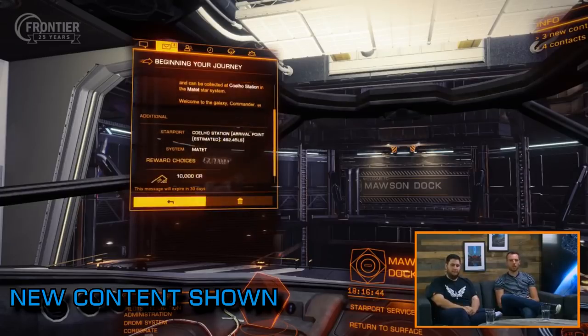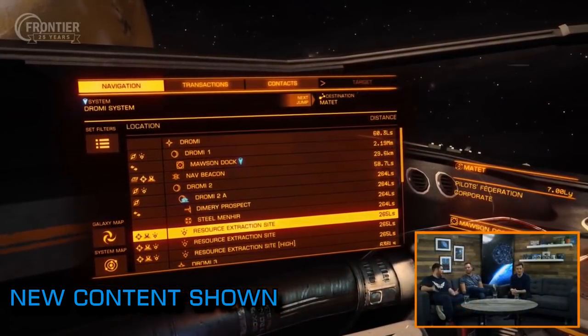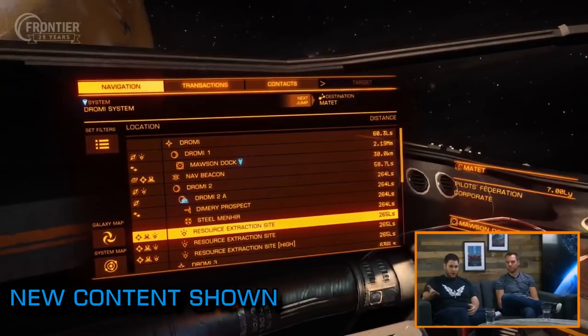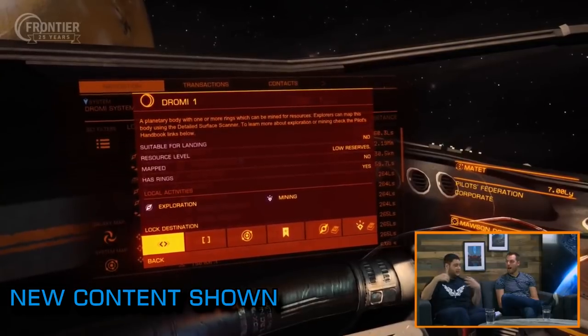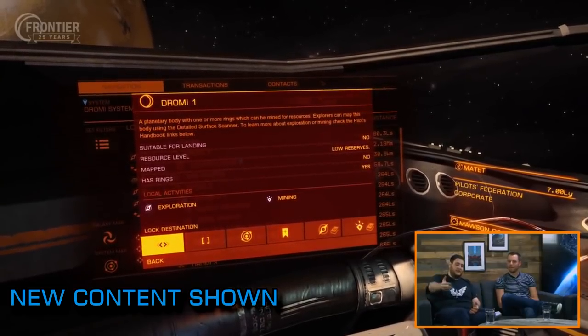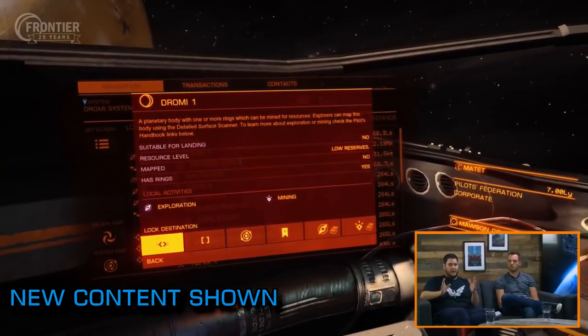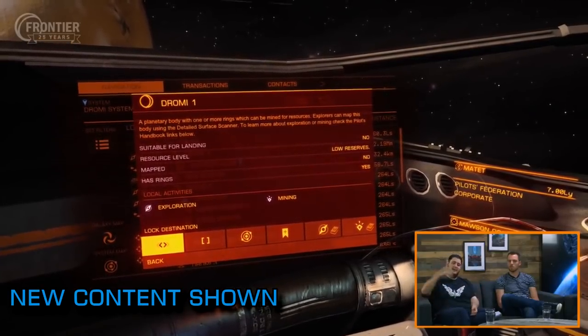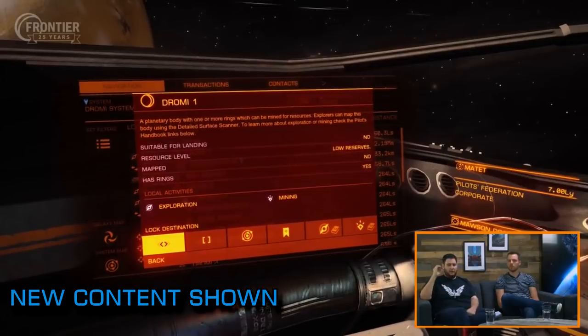The supercruise assist module acts as a kind of cruise control in supercruise and it also puts your ship in a very cool little orbit once you reach your planet of choice. There are also some new interface icons to better indicate what activities are available at a given location or what threat level it might pose. Your ship will also now have the option to auto throttle down when exiting hyperspace, preventing you from crashing into inconveniently placed stars when reading Discord chat or answering the doorbell. There's also more in-depth trade tools and a complete pilot's handbook in the cockpit that details how to do just about everything in the game.